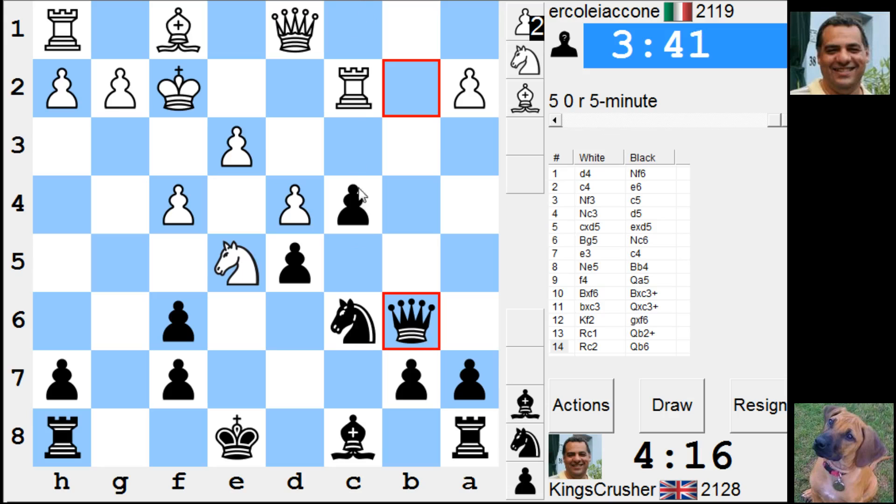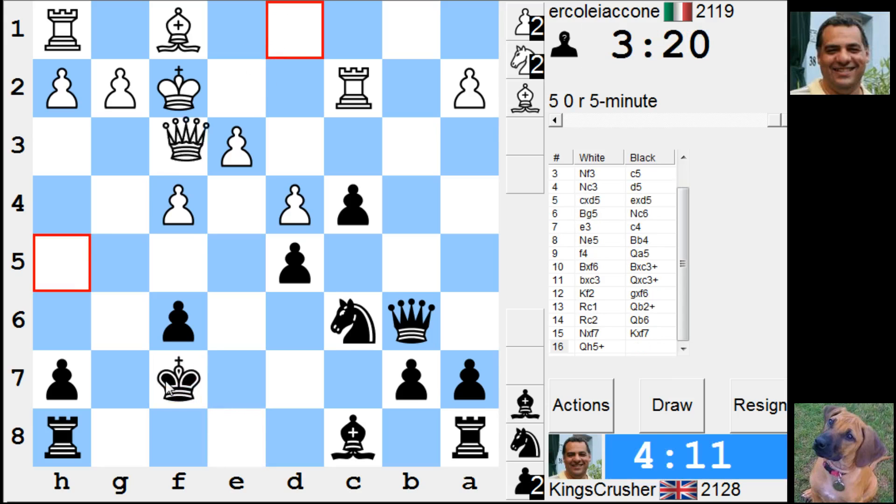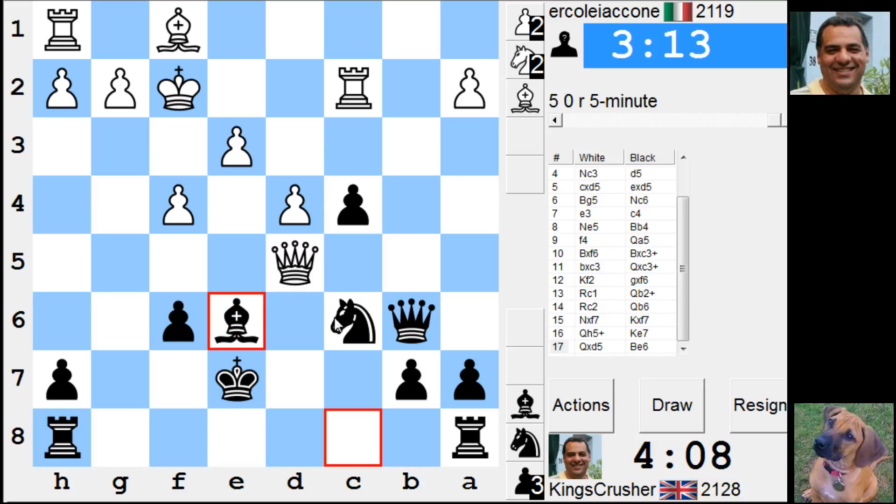So that is a passed pawn basically. Also Bishop f5 — yes, advantage for Bishop f5. That looks good, looking down at b1 as well. So now Rook b1 after — it's looking quite rosy here. What's this? Is this desperation? I don't get that. I'll take it. Check. Queen takes Bishop e6. I'm not convinced. I'm developing pieces here.